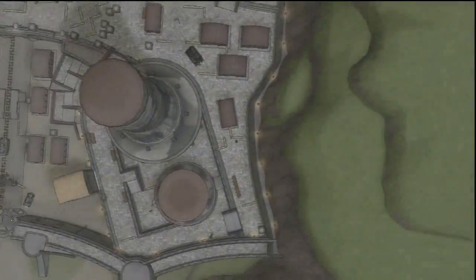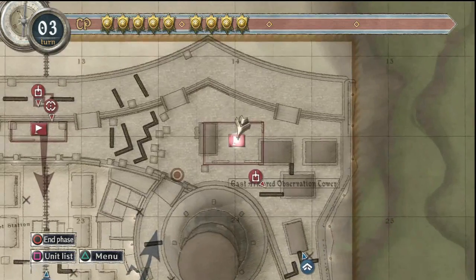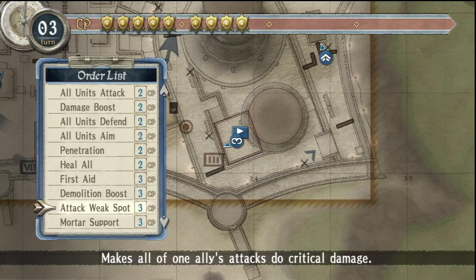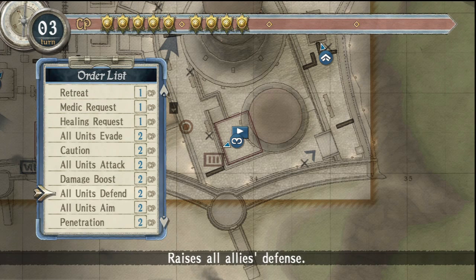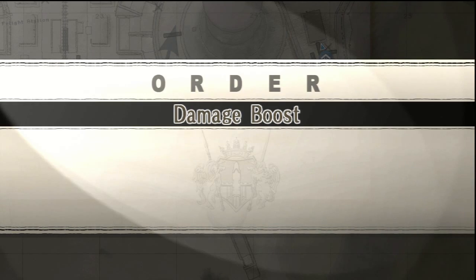Vice is done for the mission. Heavy tank, your turn to go down next. Damage boost — wherever it is, I'll pass it. You only need to use two CP for this, not three.